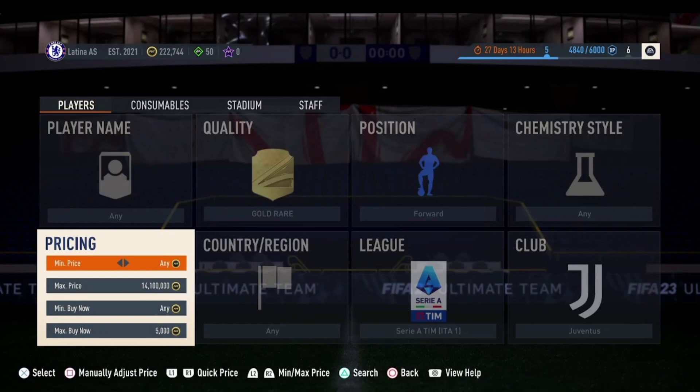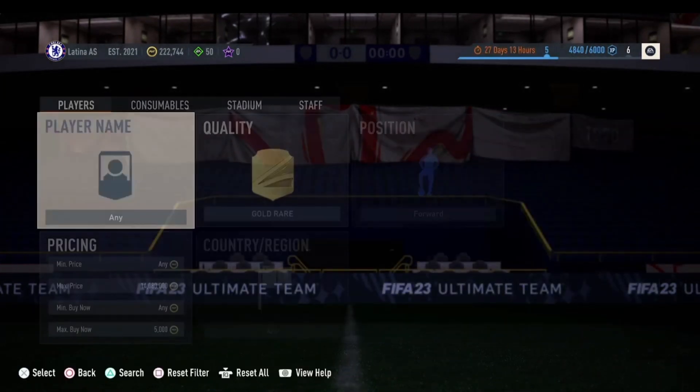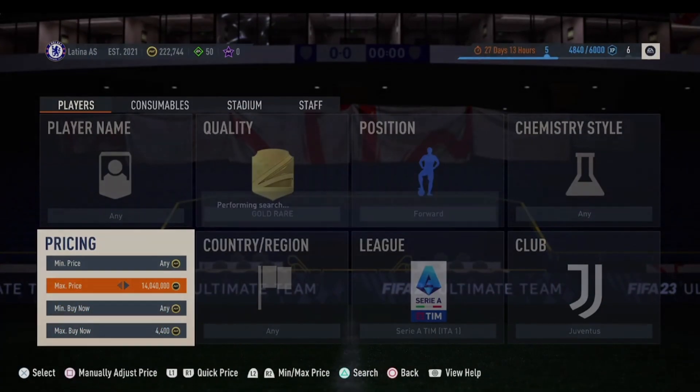The second method is going to be Gold Rare Forward and Juventus. These cards are going for around 5,000 coins — D. Maria and some other cards will pop up. Because of tax, you want to go down to around 4,400 coins and keep searching for these cards.